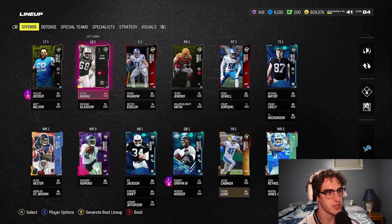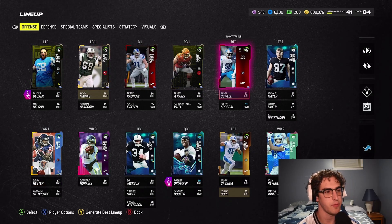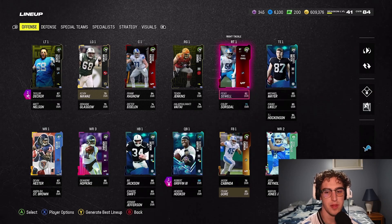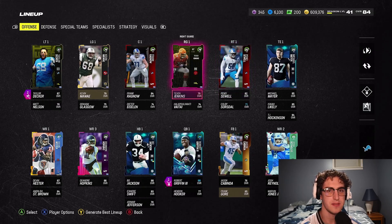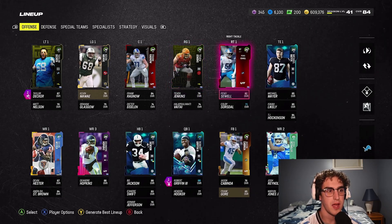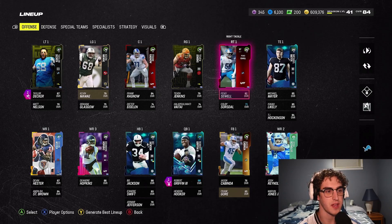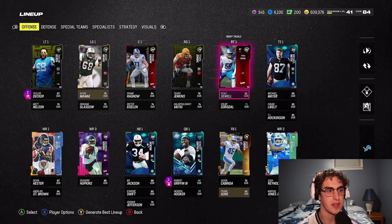At left tackle, still Taylor Decker — the O-line hasn't changed. Penei Sewell is kind of becoming a problem for us at right tackle. Elite edge rushers are in the game, and when we're playing top-level kids, our O-line is getting shed by safeties and defensive backs. Edge rushers off the right side are killing Penei Sewell. We may have to upgrade at right tackle and just go off Lions chem.